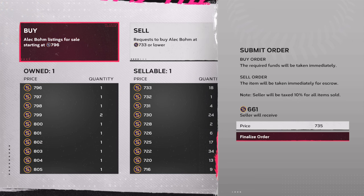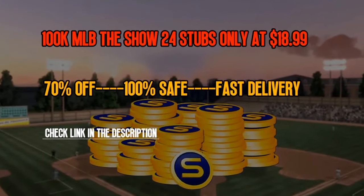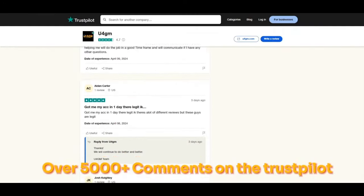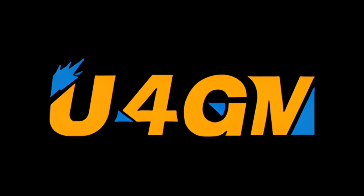Let's get into today's MLB The Show 24 stub method. Thanks to my video sponsor U4GM. They are offering cheap MLB The Show 24 stubs with fast delivery. If you are interested, check the link in the description and check out more services. Use code Kofet for 5% off. Thanks for your support.